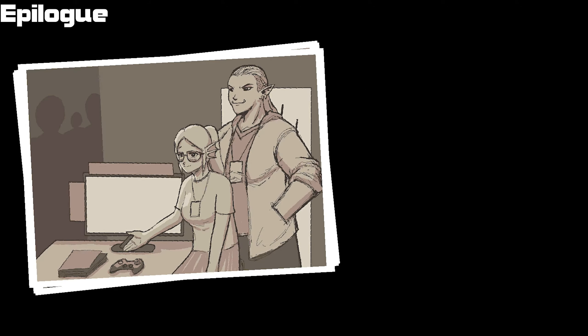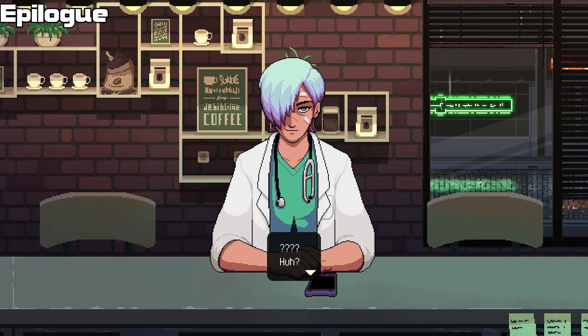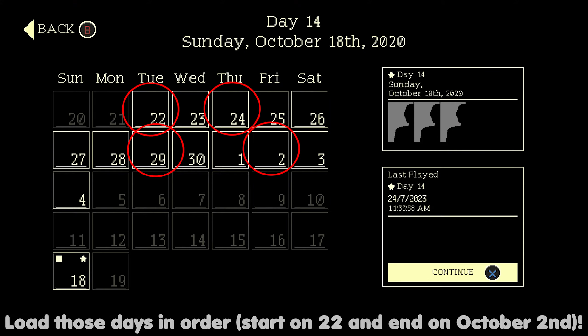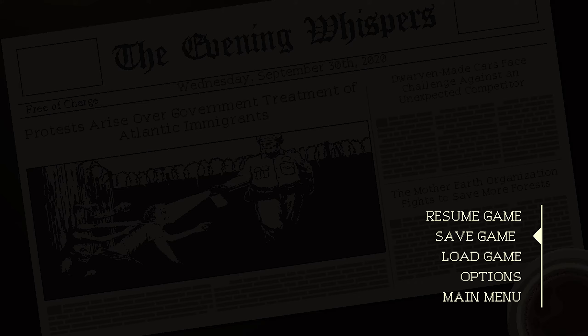If you didn't do it the first time around, that's perfectly fine — during the epilogue you'll be told the specific moments when you'll need to go back and replay to see different dialogues. Simply load the following days and serve all the drinks for the day like normal. Once you play the day to the finish, save, then repeat for the next days requested. Make sure to load from your in-game menu and do not quit to the main menu, as this will reset the tracker and it won't count.